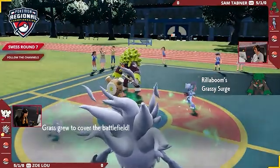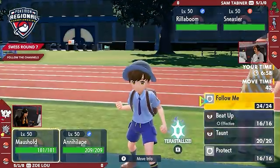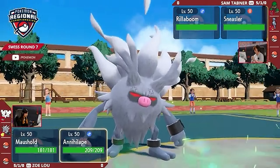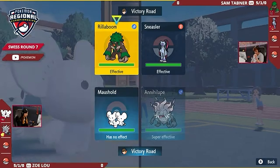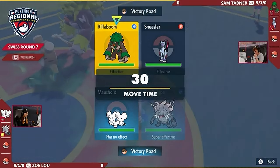Now with Mousehold, you have access to Beat Up. That's going to be boosting up the Rage Fist move of the Annihilape — a move that's boosted the more hits that the Pokémon takes. These are on the other side of the field, hoping perhaps for a cheeky status condition. On either of the Pokémon over on Zoe's side of the field, you cannot Fake Out the Annihilape, either being a Ghost-type.